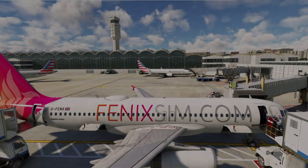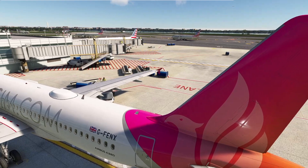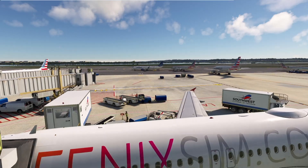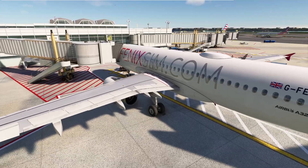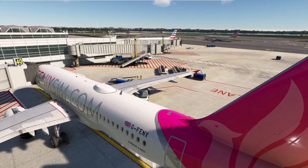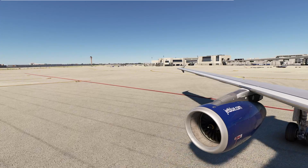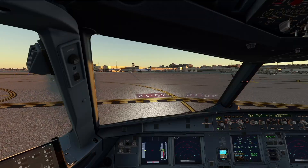Hello FlightSim enthusiasts, FlightDash.io here. Have you checked out the latest Phoenix Version 2 Block 2 update? Impressive, isn't it? The addition of cabin announcements by Phoenix Simulations got us all thrilled. Like you, we've been on a quest to bring more realism to cabin crew announcements in the FlightSim world.